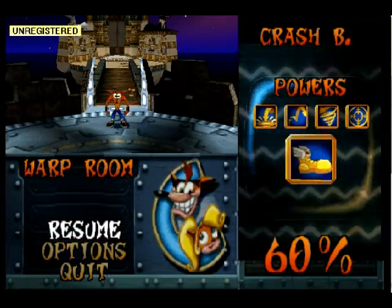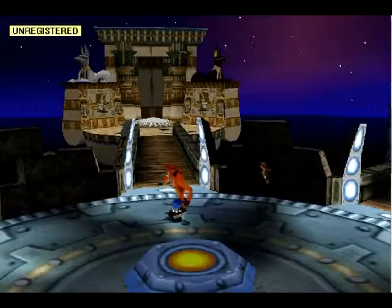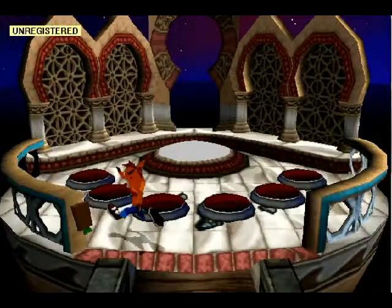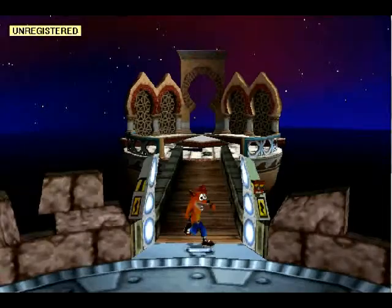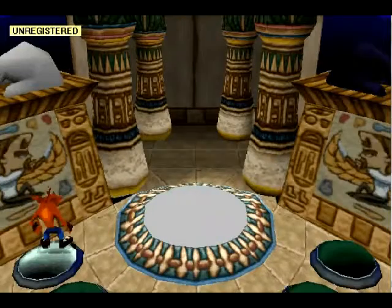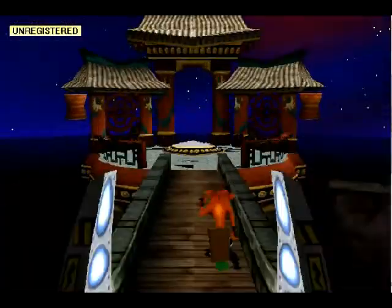Alright, one more. There we go — last gem. So this will probably be the last extra episode. Next time in Crash Bandicoot 3 Warped, we take on the last gem. Where is it? It's somewhere — it's a green gem. I need to find it. I know the name of the level — it's Flaming Passion — but I don't remember where it is. Oh, I know where it is. Hang on a second, guys. Let's get there. Is it either here or the other one? Hang on. Nope. Oh wow, I've forgotten where it is.